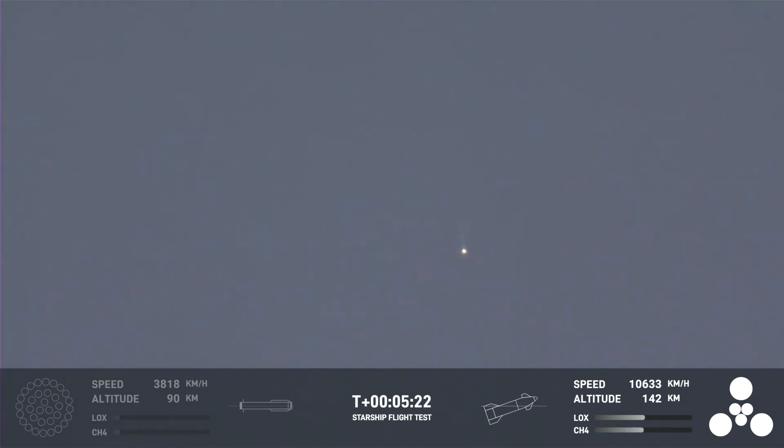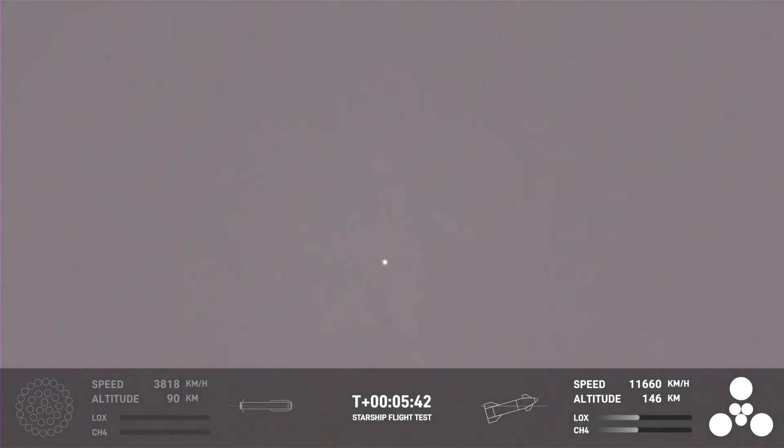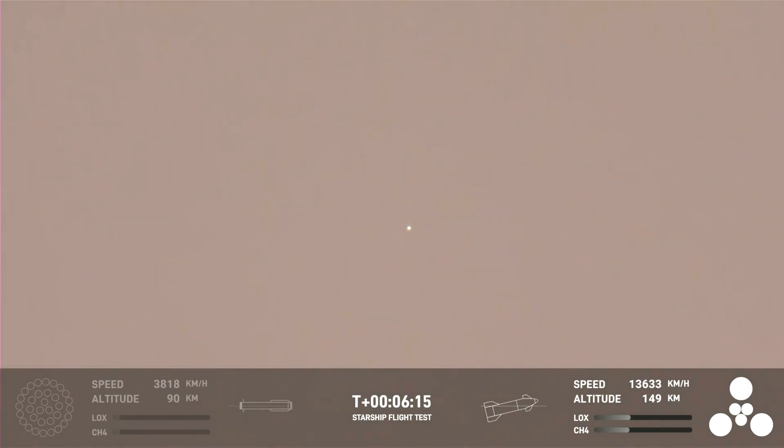We wanted the ship to survive hot staging, which — as you can see there by that little dot on your screen — it did. We also wanted to demonstrate a successful startup of those engines, demonstrating controlled ascent, which is what it's doing right now, and eventually orbital insertion. We're hoping to basically send this around the Earth and, if it makes it this far, splash down in the Pacific Ocean a couple hundred miles north of Hawaii.